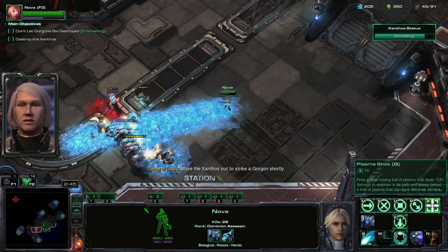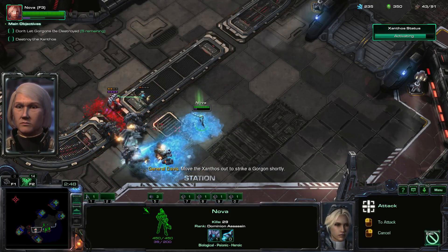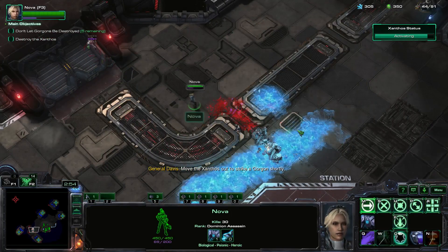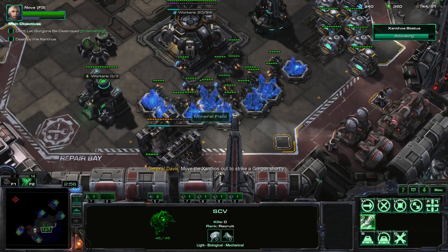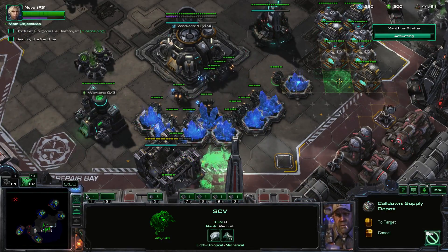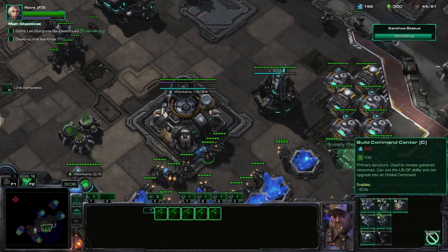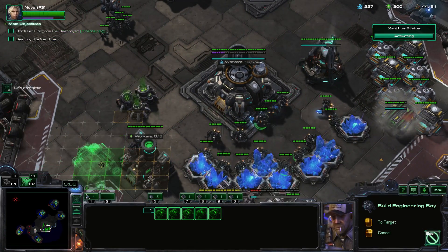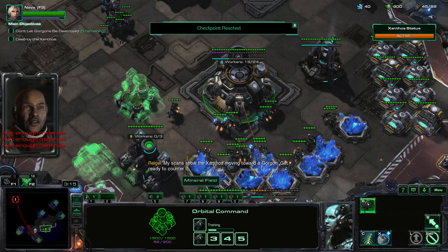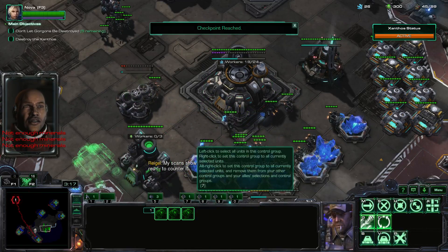I really like Stim Nova. Let's get another nuke academy, another supply depot, an armory, and a thingy. Show the Xanthos moving toward a Gorgon.